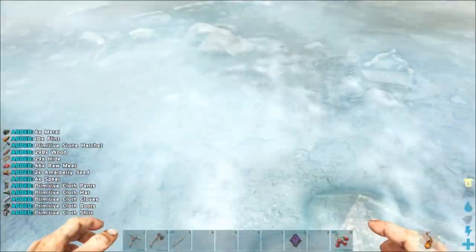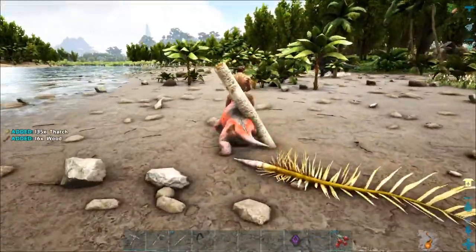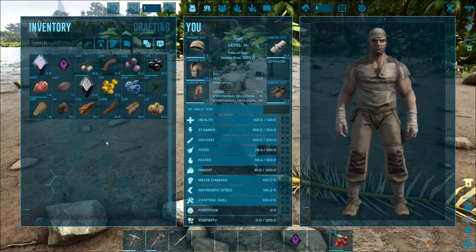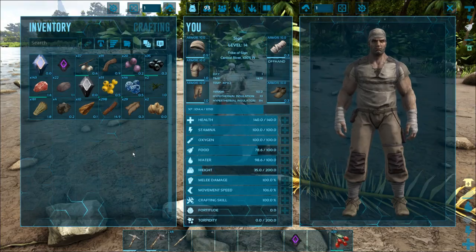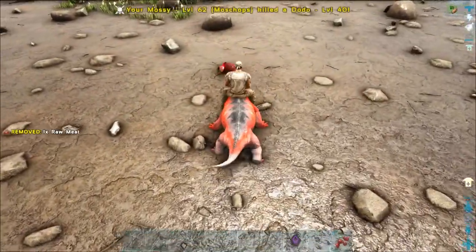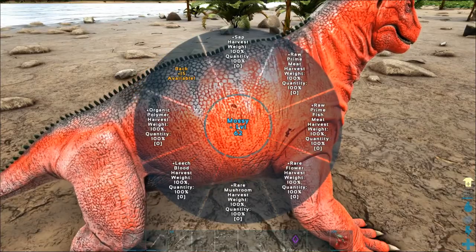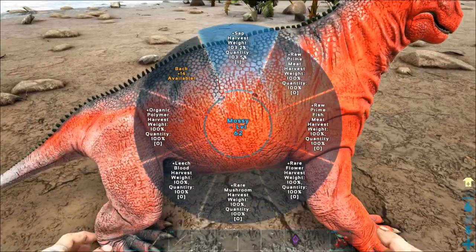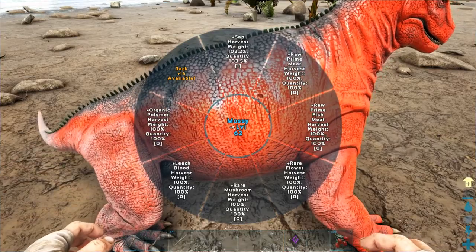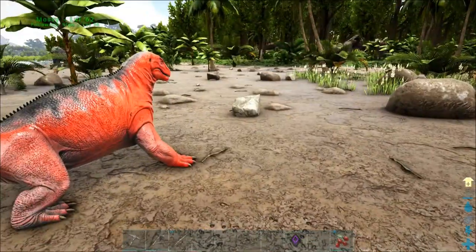We're just going to take everything. It's just a Troodon - we're good. Moss chops can even gather wood. I got a little bit of metal, not bad. I got some narcoberries. A lot of meat though. There's a Trike. Mossy's harvesting levels include: sap, raw prime meat, prime fish, rare flower, mushroom, leech blood, organic polymer. You can choose what you want to get more of with moss chops as well.